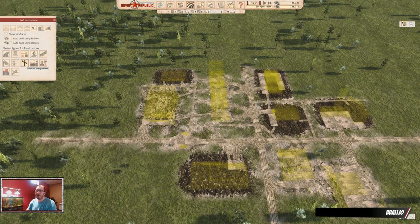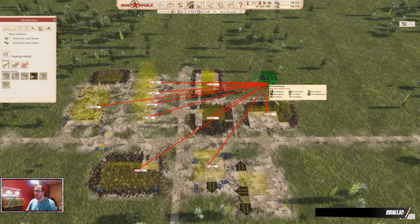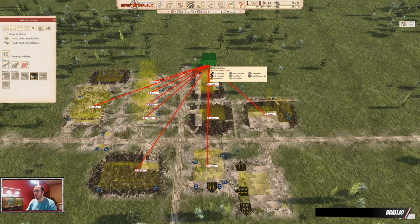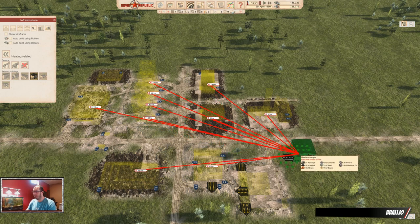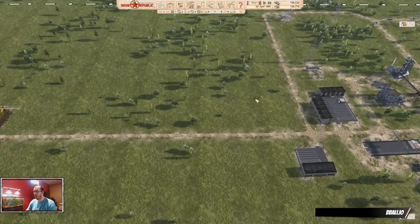There's one more thing if you play with seasons on, which is heating. If you play without seasons, you don't have to worry about this. You need a heat exchanger, and I would say just get the big one right away — the range is pretty big. The heat exchanger has a pretty good range right away, but you will need more than just one. Place it somewhere convenient. I like to put them close to where the road is, because then I can run the pipes near the road.